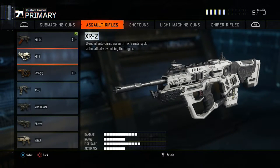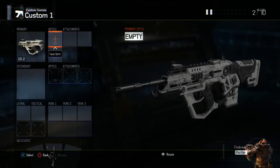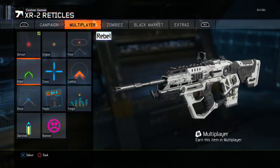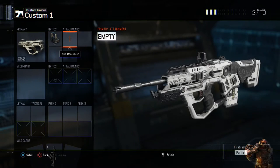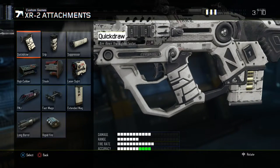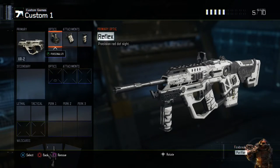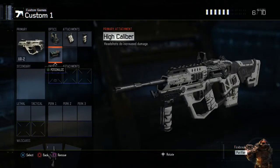Let's go to the XR2. I would recommend having the default red dot sight on — the default is a really good one to use. Same thing: quick draw and grip, and maybe high caliber to go for headshots. The rest is really up to you guys. It's the same thing with all of the assault rifles.